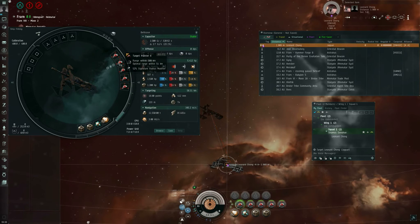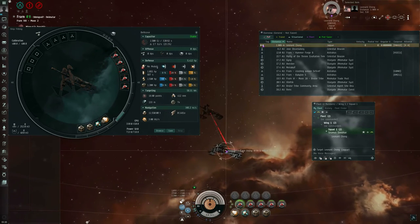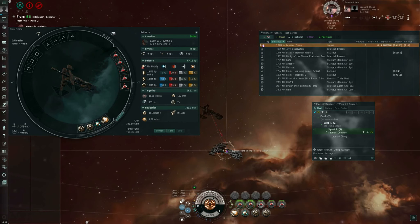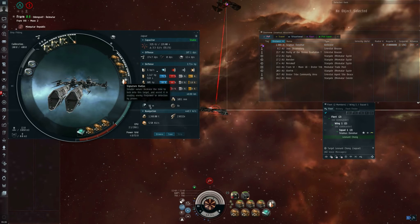They are, however, stacking penalized — and like with weapon disruption and sensor dampening, they are stacking penalized on a per-target basis. If I turn on a second target painter, that's not another 52% increase; it's something a little less, more like 45-46%. A third target painter only goes up from 74 to 96 meters — roughly a 25% increase. Turning on a fourth and a fifth, it's only going up to around 116 meters.